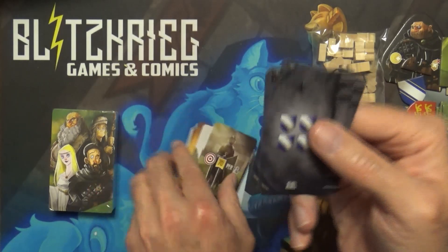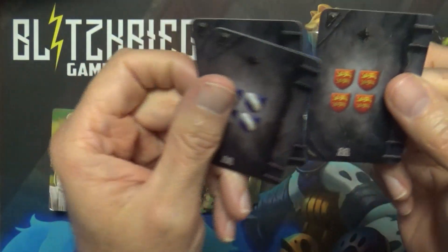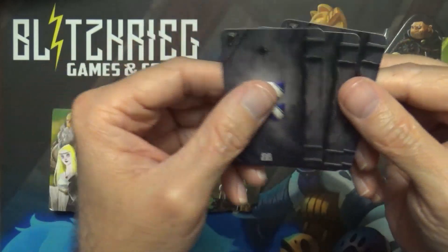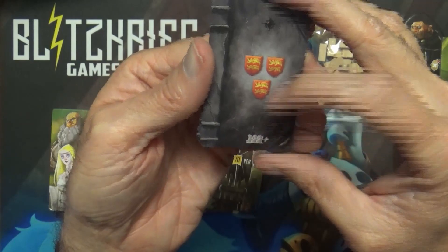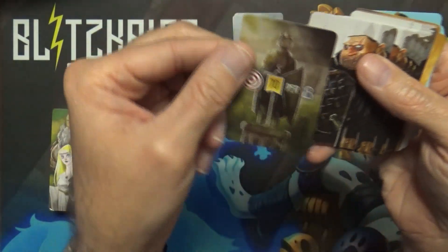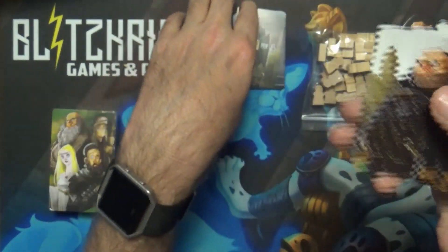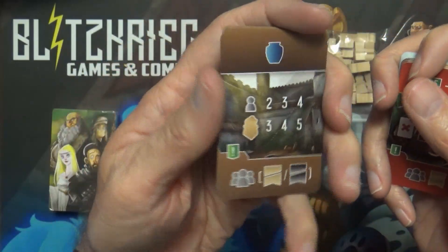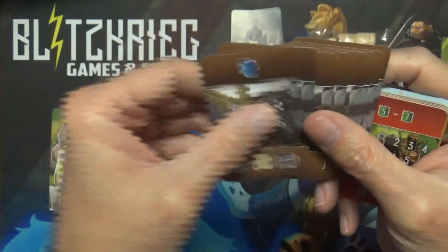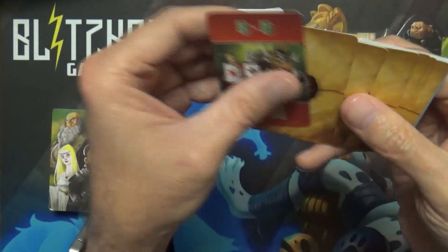Alright, opening these up — right off the bat we've got cards with different backs. They do show player counts, so I'm guessing these vary depending on the number of players in the campaign. Then there's extra stuff on the back — these look like overlord cards again, showing how he operates, maybe in an automa fashion.